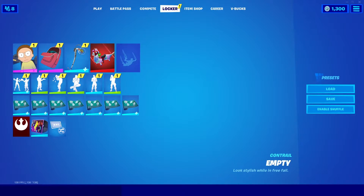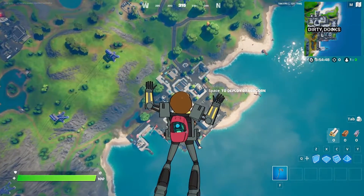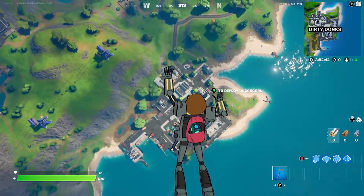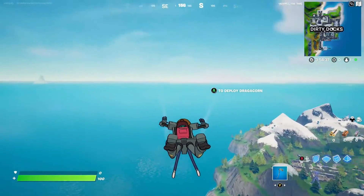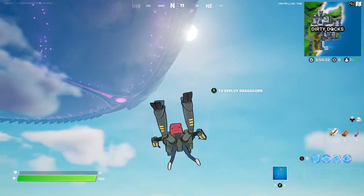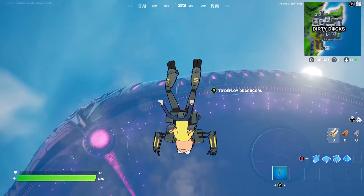Here we are — I said creator mode but it's actually the battle lab. So here we are going down with Morty, the new outfit, the Mecha Morty. That looks very cool. I like how his feet are dangling down when you're gliding. That is a very interesting outfit.